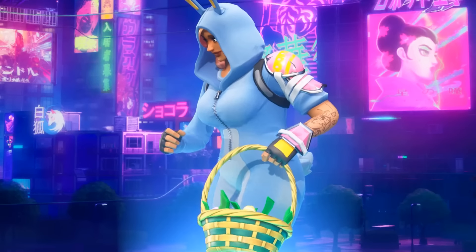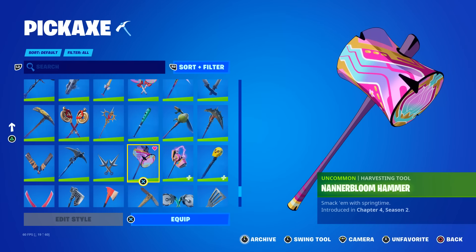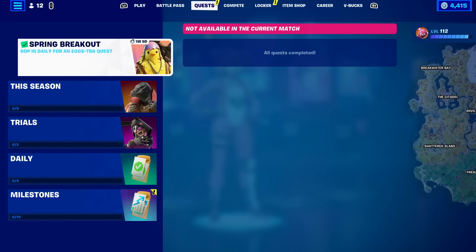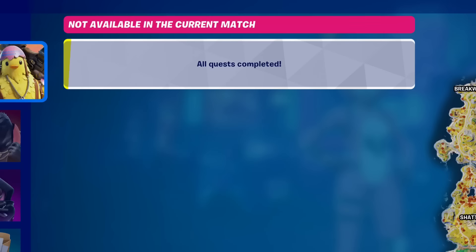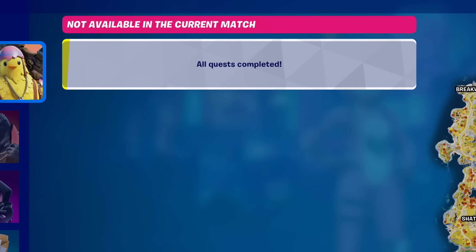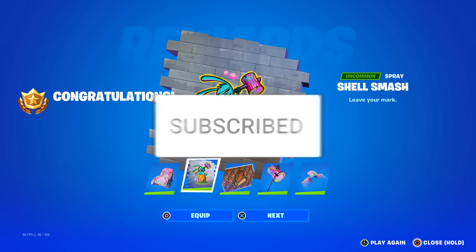This event even comes with free rewards, being a free spray, back bling, pickaxe, glider, and banner icon. You will get them for completing the Spring Breakout quests. But these challenges are currently glitched out, where it will say you have all quests completed already. But make sure to subscribe, because I'll be showing you exactly how to complete all these challenges soon.